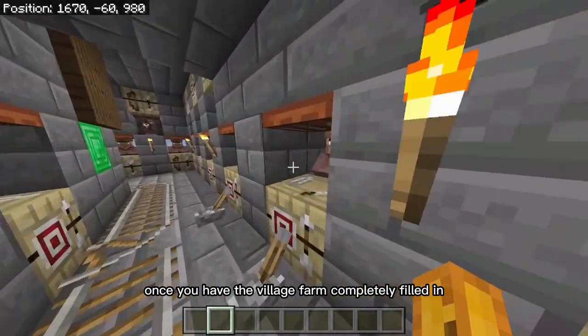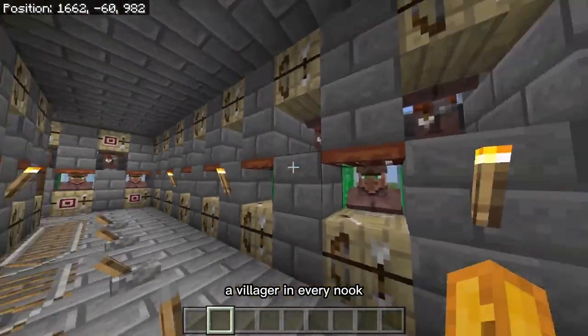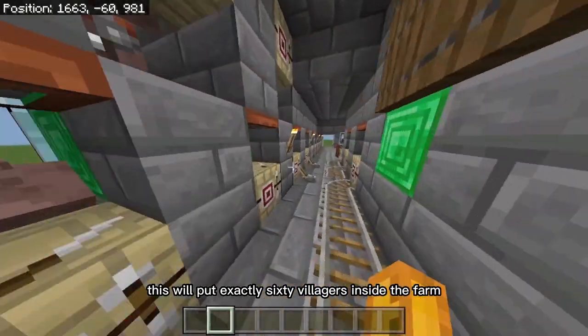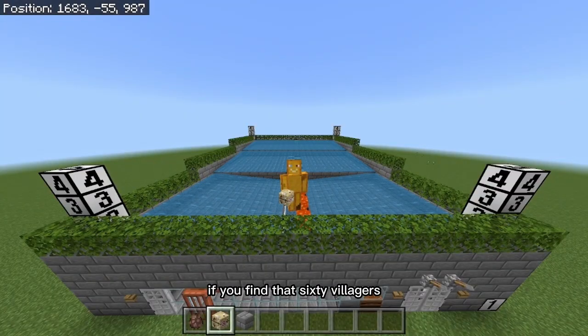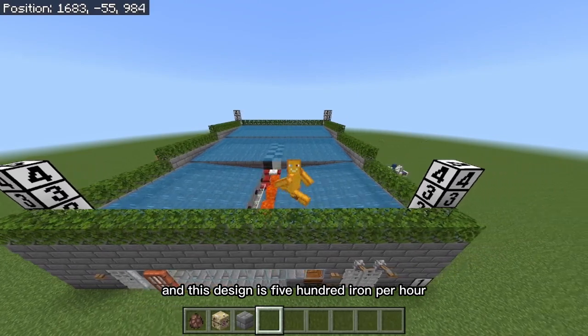Once you have the village farm completely filled in, it should look exactly like this — a villager in every nook. This will put exactly 60 villagers inside the farm, which means the village will try to spawn up to six iron golems. If you find that 60 villagers is causing your world to lag a bit, you can dial it back to either 50, 40, or 30 villagers. This design is 500 iron per hour. So let's get right into the build.